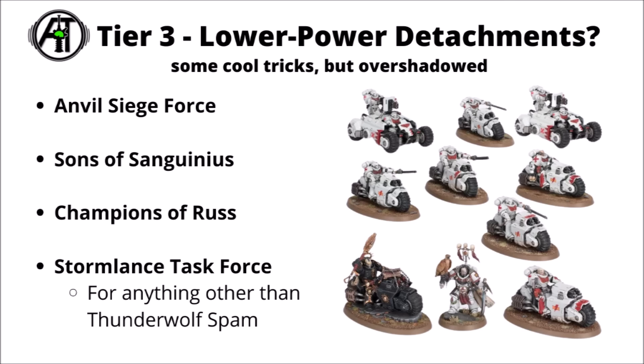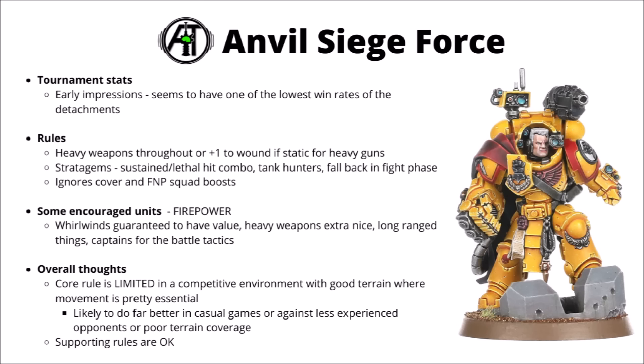Moving on to Tier 3 — these are the lower power detachments: the Anvil Siege Force, Sons of Sanguinius, Champions of Russ, and the Stormlance Task Force, though I would caveat that Stormlance is really variable. If you're playing Space Wolves with Thunderwolf spam it is quite good. The Anvil Siege Force was maybe one that was kind of obvious on paper it had some interesting tricks but would probably not do super well competitively — early impressions do seem to have it with one of the lowest win rates.